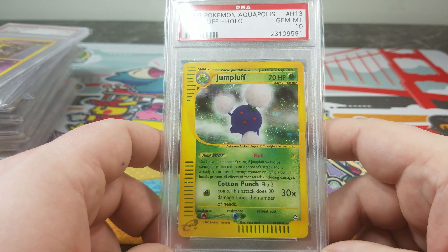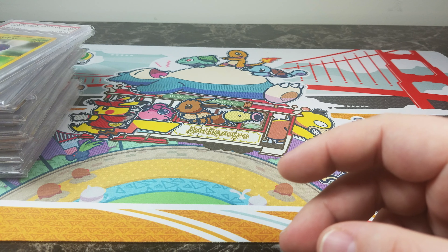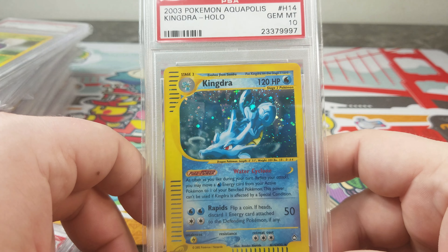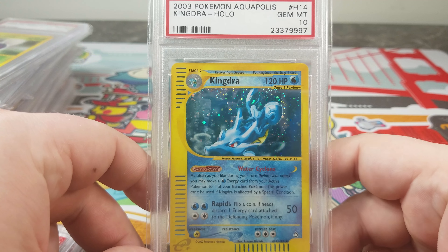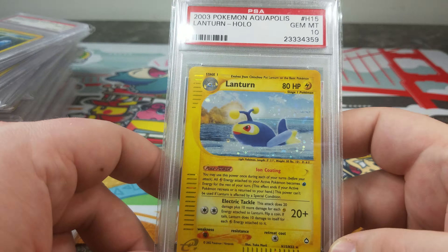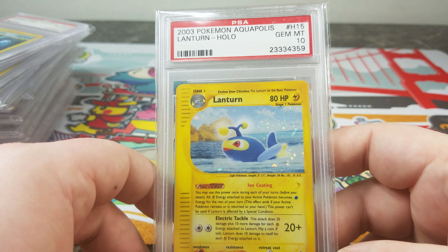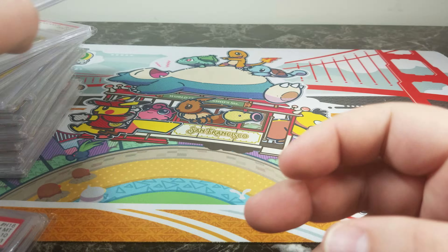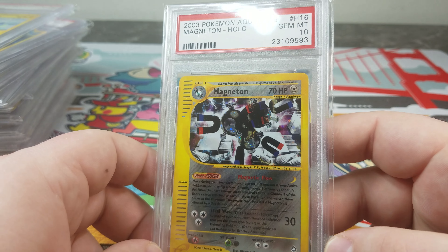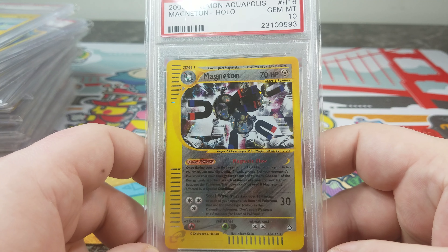You have Kingdra — it's kind of cool, I always love the blue ones. You have Lanturn. With Aquapolis you get the water types and more of a variety. I like how there's a Lanturn holo — you wouldn't see a Lanturn holo in most other sets. But at the same time, I just don't feel like the card artwork and quality is as good as Expedition.